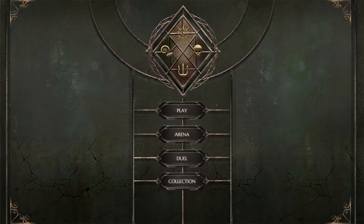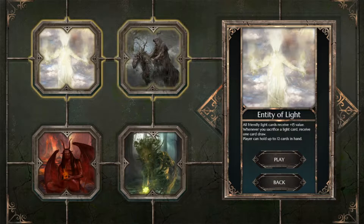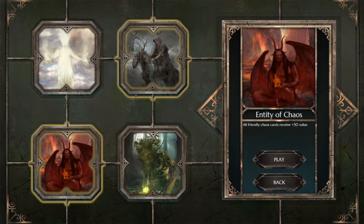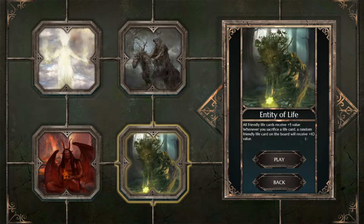So in order to begin the game, all you have to do is pick your avatar. There is no deck building so feel free to just hop in. Every avatar, or entity as we call them, gives you a small unique perk that can help from time to time, so choose carefully. For now I'll go with Entity of Life — it gives a passive buff to my life cards and when I sacrifice a life card it does additional buffs.